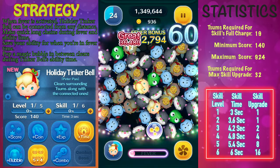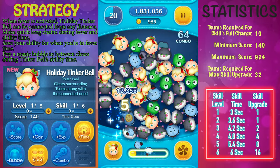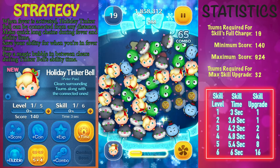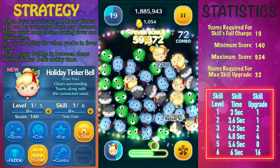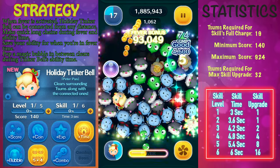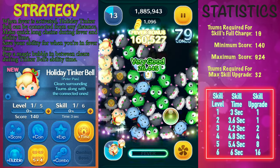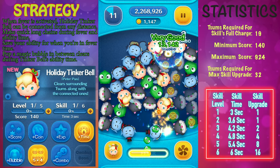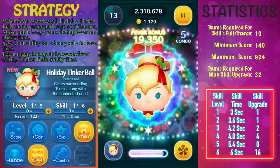Every single time you level her up, you're going to get an additional 0.6 seconds to the ability time. So weigh that in to see if it's worth it or not to max out her ability. Holiday Tinkerbell is not necessarily the best coin earner, but she is one of the funner zooms to use if you like to strategize and connect long chains. But when it comes to coins and score, there are definitely better zooms out there. So Holiday Tinkerbell is roughly an average zoom.